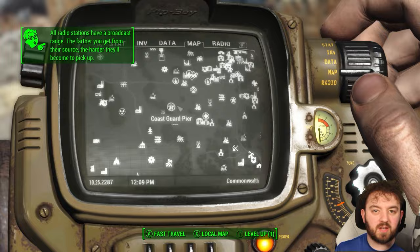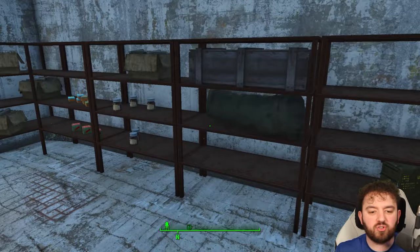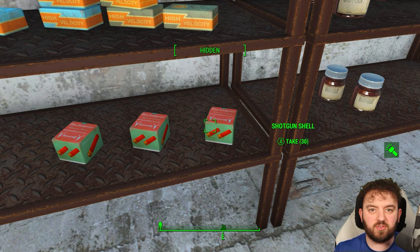First off, we've got the Coast Guard Pier, located in the southern portion of the map. You will need to open an expert lock terminal for the evidence room, but once you do, you'll be able to gain access to not one, not two, but three boxes of 30 shotgun shells.